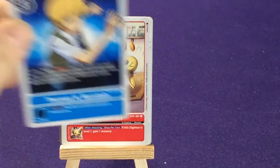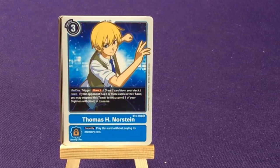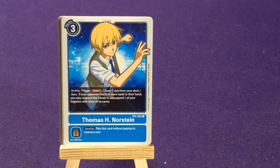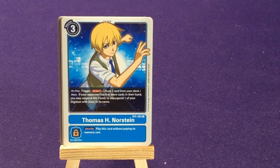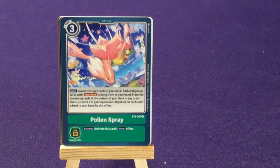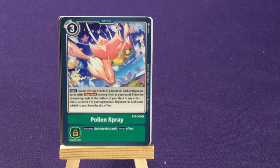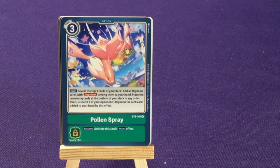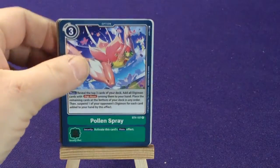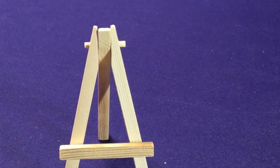And our two rare cards: we're going to get Thomas Norstein from the Data Squad series. Trigger draw 1 — meaning if your opponent has 8 or more cards in their hand, you may suspend this Tamer to unsuspend one of your Digimon with 'Gou' in its name, and play this card without paying its memory cost. And our other rare is Pollen Spray — reveal the top 3 cards of your deck; add all Digimon with Digi Burst among them to your hand; place the remaining cards at the bottom of your deck in any order; then suspend one of your opponent's Digimon for each card added to your hand this way. So for two packs, I got some good cards — I only got one duplicate.